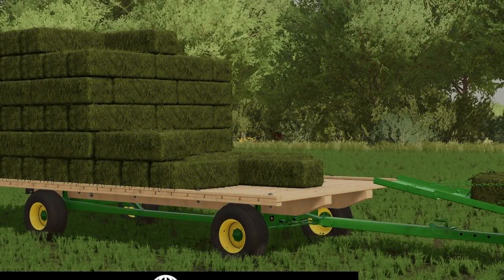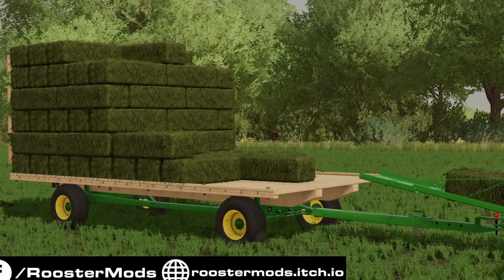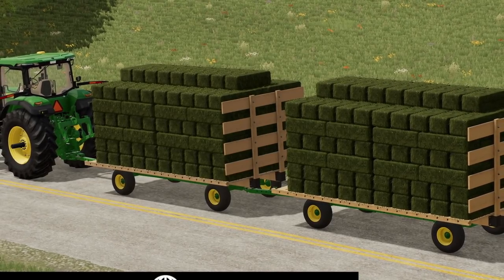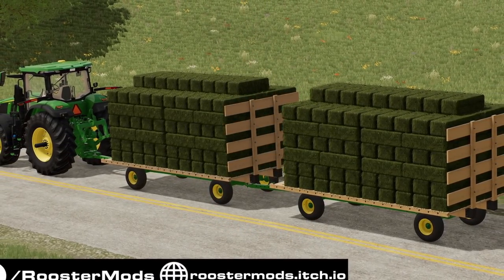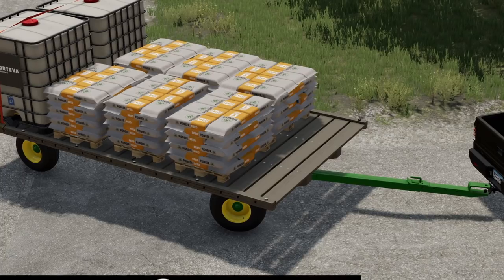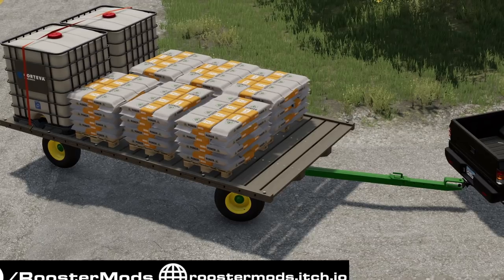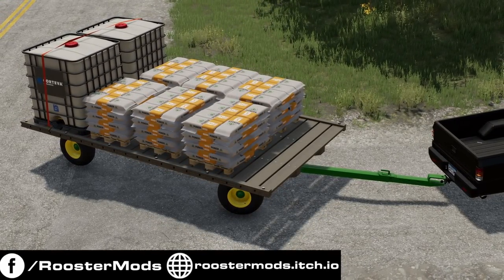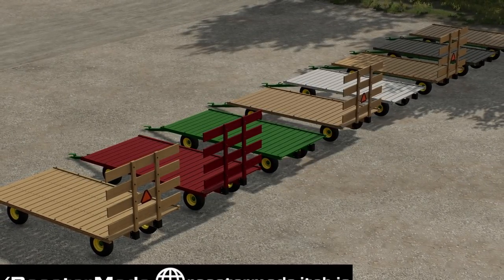The last piece of news for today is from Rooster Mods and the release of the John Deere 1075 Hay Wagon, but it is only released for PC players right now. You can head to his Facebook page to download it, but he has submitted it to the mod hub. This is a hay wagon built on a set of John Deere 1075 running gear, modeled as accurately as possible, riding on 10 by 16 rims with 12.5 by 16 tires. The hay rack itself is nine feet wide and 18 feet long.